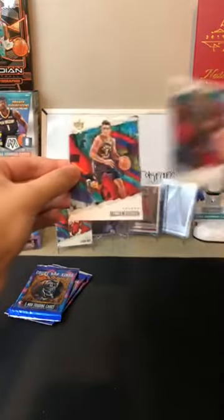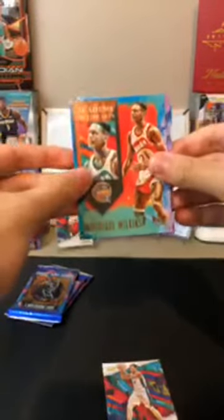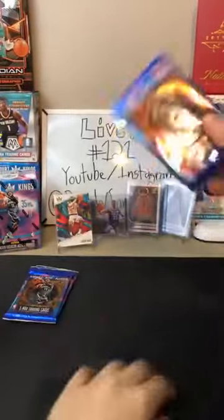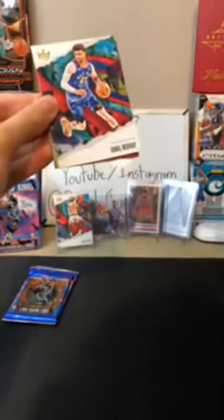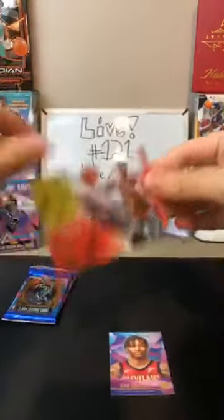John Collins for the Hawks, Tobias Harris for the 76ers, Jamal Murray for the Nuggets, and — yep — an Acetate of DeAndre Hunter for the Hawks. Nice one for the Hawks. That's two acetates now. And behind that, Kevin Porter Jr. for the Cavaliers — nice card for the Cavaliers as well. Starting to get some of those rookies. All the acetates are rookies, which is nice. Love to see one of Zion or Ja in an acetate — that would be awesome.